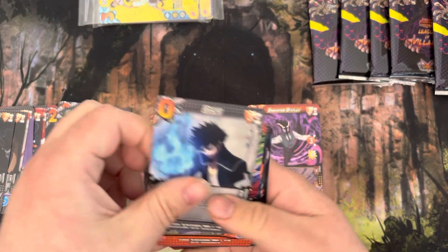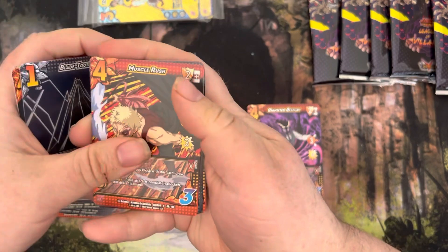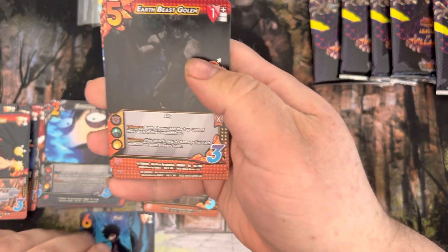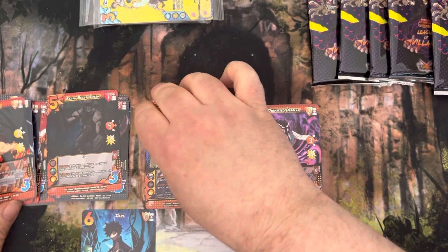Next pack — got Ignite, Blade Rush, Saving Bakugou, Biting Armbar, Blade Tooth, Muscle Rush, Pyromania, our boy Dobby, Earth Beast Golem — one of the coolest attacks in the game — and a Winged Nomu, actually another really good one. Awesome.